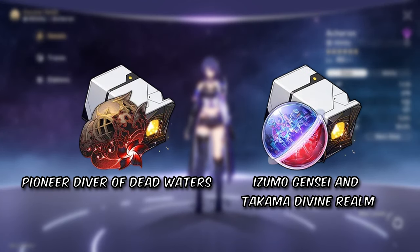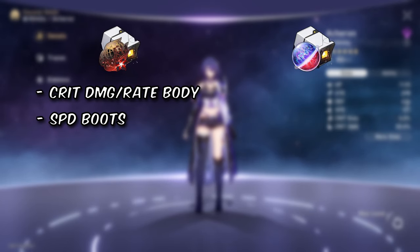For relics, slap these two sets on her — both with a longer name than my will to live. For stats, get a crit body, speedy boots, a lightning ball planar sphere, and an attack rope.